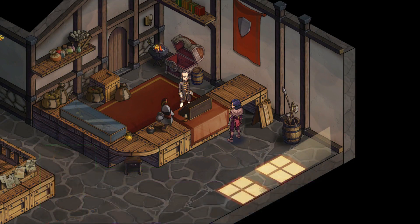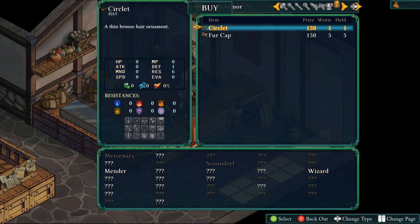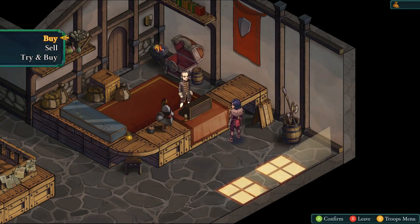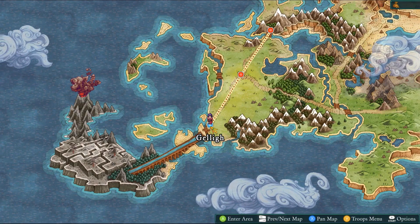In the buy screen, weapon types include short sword, dagger, axe, mace, and even guns. At the bottom you can see which jobs can use each weapon — many are grayed out or shown as question marks until you level up your current jobs to discover them. Also worth noting: there are no consumable items to buy in the shop. All your items are fixed per battle — you don't buy extras, you just have whatever you have.